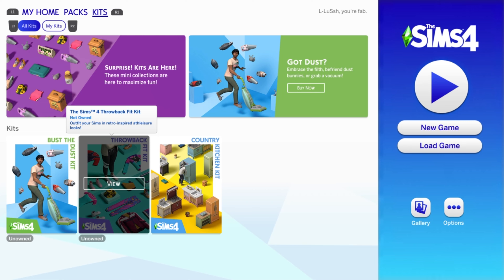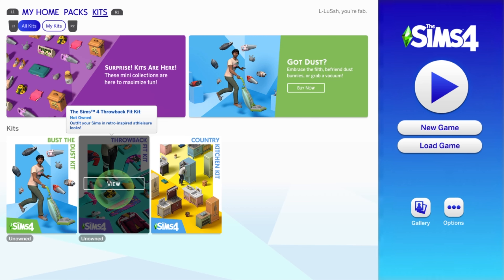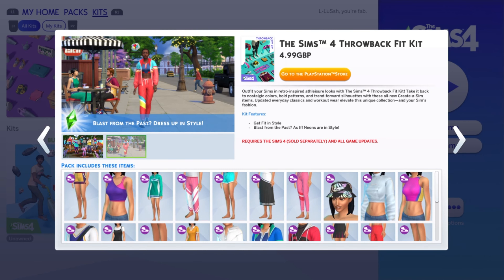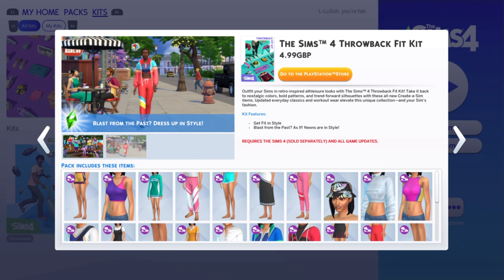So I will get this pack and I'll show you how it would look. Ordinarily, if you haven't bought a pack, as you can see here, it will say 'unowned.' You click into it with X and it will show you what you can get from the pack. In order to buy a new pack from the PlayStation, you see where the orange writing is - it says 'Go to the PlayStation Store.' This is going to be £4.99 here in the UK; the currency will be different wherever you are but the same procedure. You click on the orange button and it will automatically take you over to the PlayStation Store. You press X and it will direct you straight there.